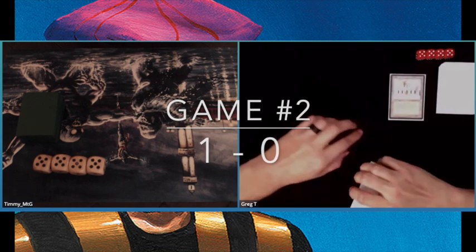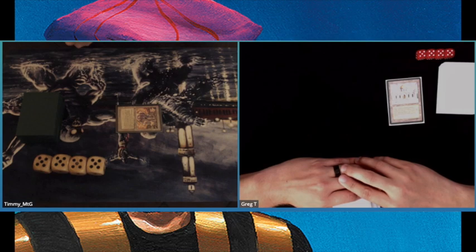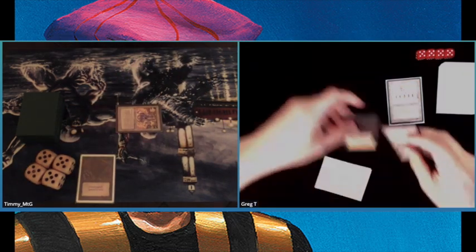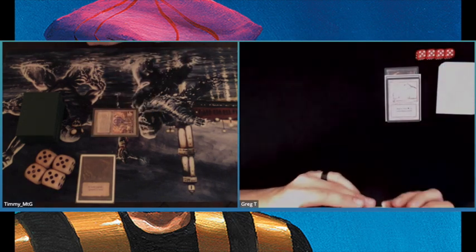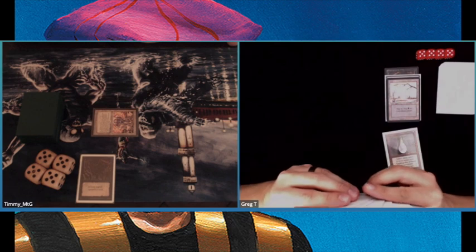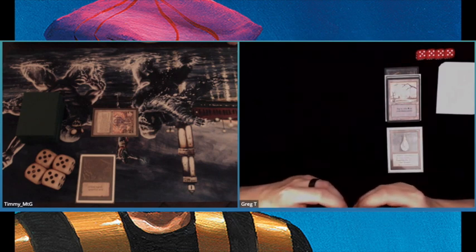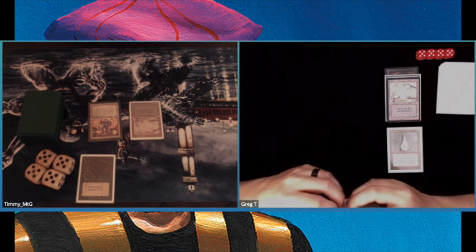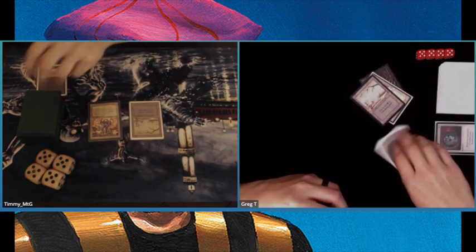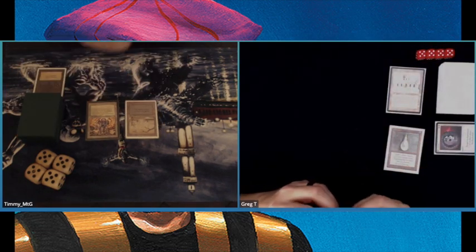Game number 2. After that win, Greg gets to start again. Look at that — a Library of Alexandria. So hopefully I can find an Evil Presence. Yes! That's what you do with the Library of Alexandria — we make them into evil Swamps. I think Evil Presence is a really, really good card for just one black. I'm sure Greg has boarded in his Disenchants — I believe he had 3 in his sideboard. And there's the Disenchant at end of turn, meaning he can activate his Library again.